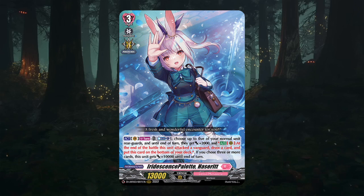But why is that? Lyrical Monasterio is getting another set in January introducing more support for Hacerette, and I want to take a look at why this deck is flunking in the meta right now.